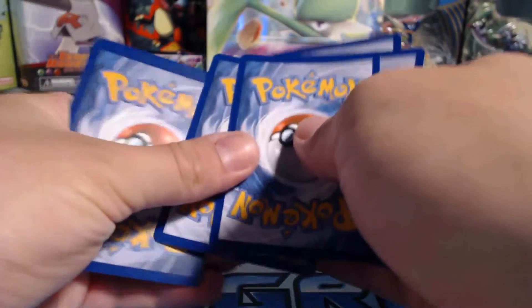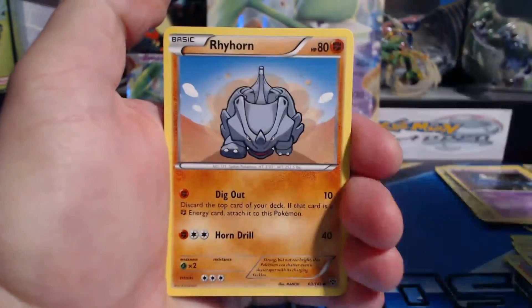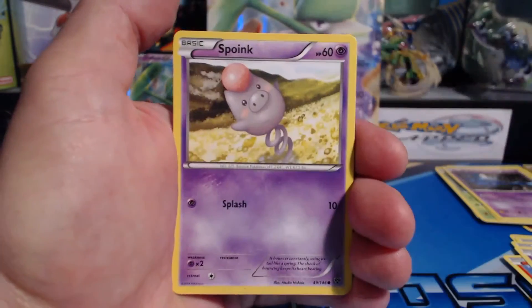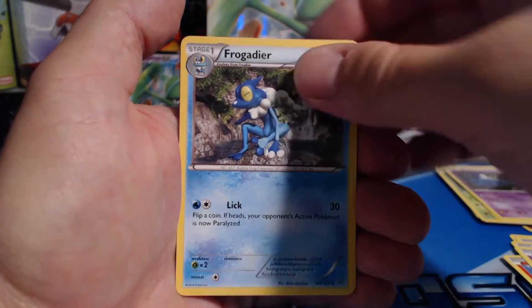XY Base Set — where Blastoise or Mega Blastoise EX is always the best one to get. Weedle, Mr. Mime, Penny, Rhyhorn, Bidoof, Skiddo, Ponyta, Frogadier.